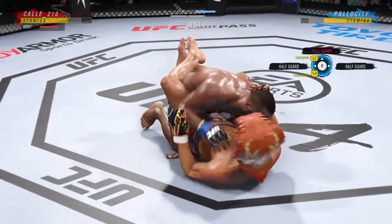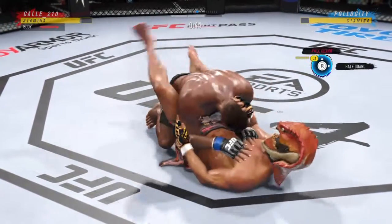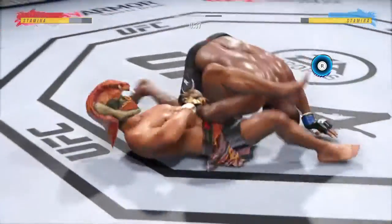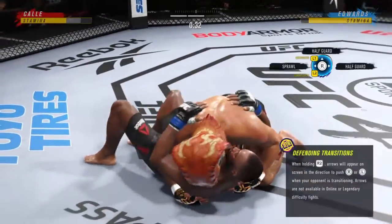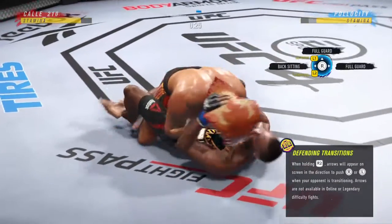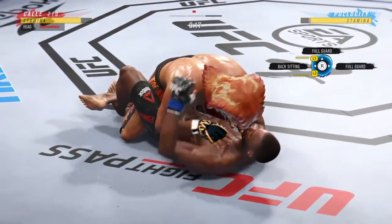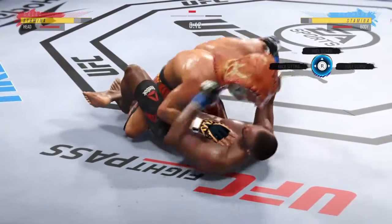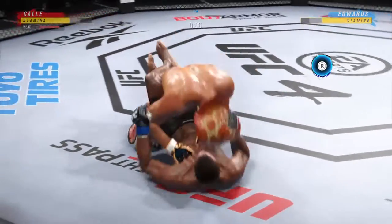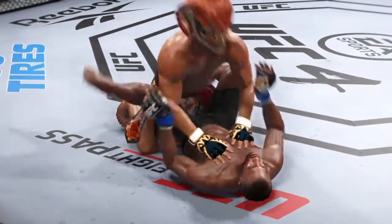Just gotta relax here and deny that with his body. Oh, he's got the ground and pound — body again, deny that. Damn, I gotta know how to stop that last transition. As long as he's on top, he feels like he's winning. Strong bottom work here, staying busy — nice combination of strikes from the top. Nice elbow — stop! Nice, nice, nice!